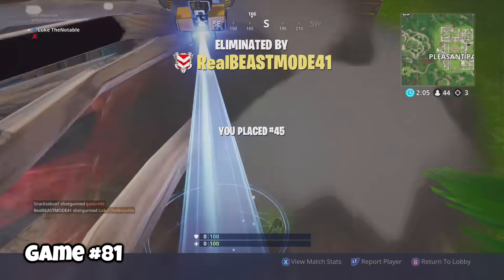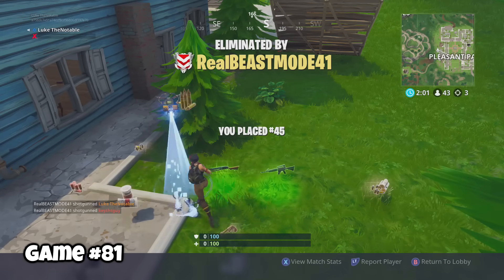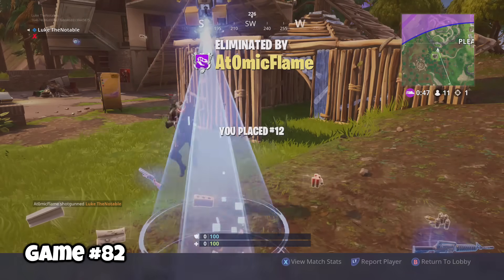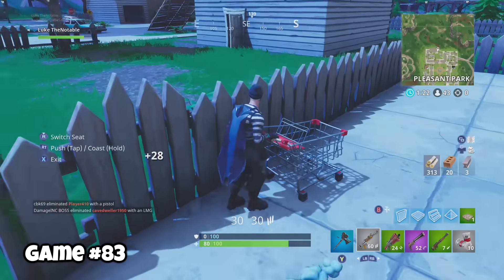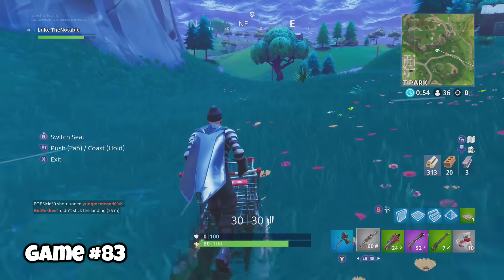Pleasant is absolute nuts. If you kill a guy, someone else is gonna come and kill you. Game eighty-two, I played pretty well but was really woofing in a shotgun battle. Game eighty-three, the neighbors were out of town. A shopping cart can spawn to the north of Pleasant Park — it's pretty useful for getting across large areas of the map when the storm is far away.